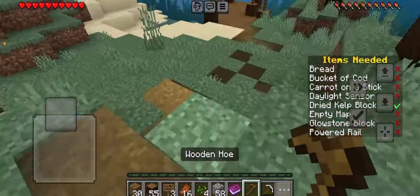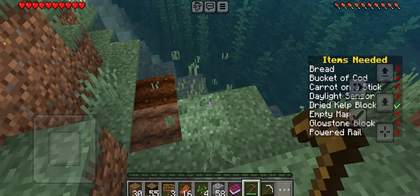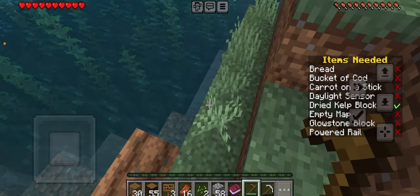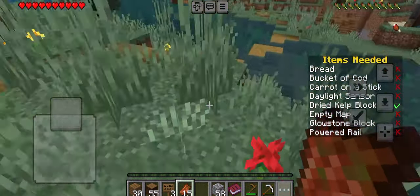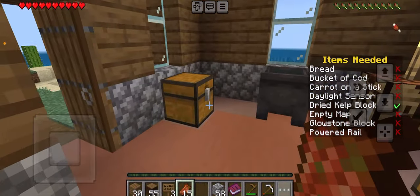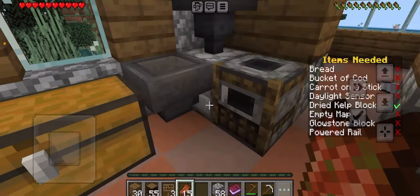Let's go over here - we have to start planting now. Let's get these seeds. I do not know how long I can live off rotten flesh. Let's cook that iron. With that I think we can make not only a bucket but also a blast furnace.